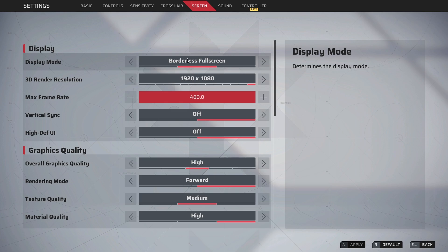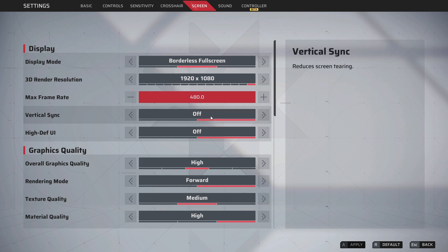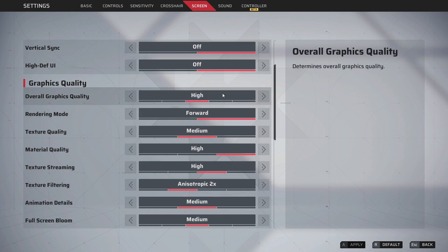Now for screen settings, display mode I use borderless full screen, but that's because I stream and it's simply easier for software to capture. I recommend using full screen when just playing. My resolution is 1080p, max framerate, VSync off, high definition UI off, and overall graphics quality on high. Although the game looks very good even on the lowest settings, it truly doesn't matter whether you're on high or low — I use high for content recordings, but even on low it looks good.